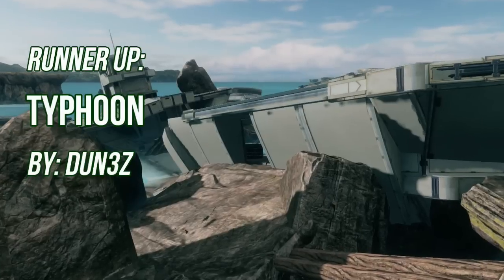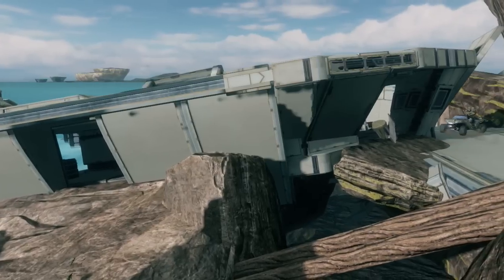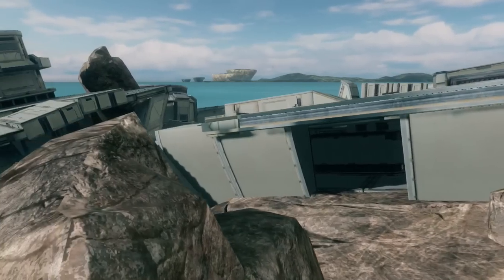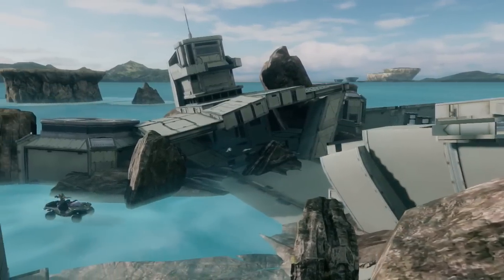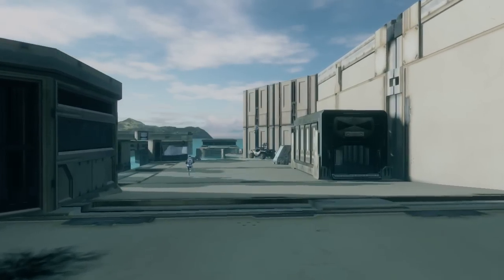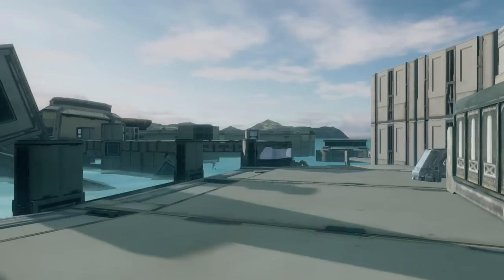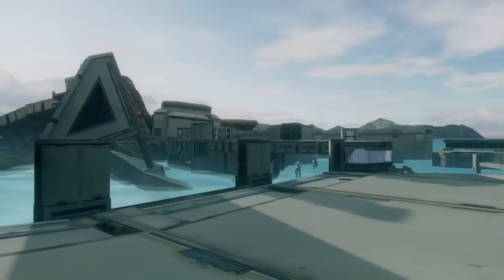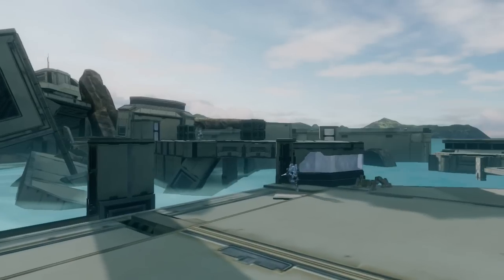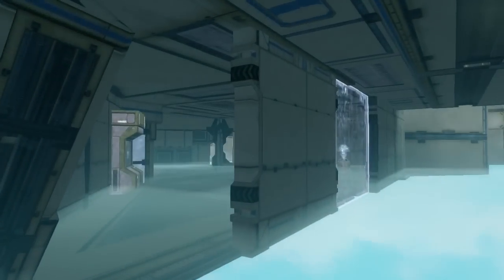Typhoon is a shipwrecked Dominion map — a linear style Dominion map set on Forge Island. It offers a lot of really awesome geometry, and of course a ship crashed right into the middle of the map. The entire design revolves around that shipwreck idea, with cool callouts like the sailboat, the tugboat, the dock, and the aft of the ship — lots of really cool ways to tell people where you are and where you need to be.